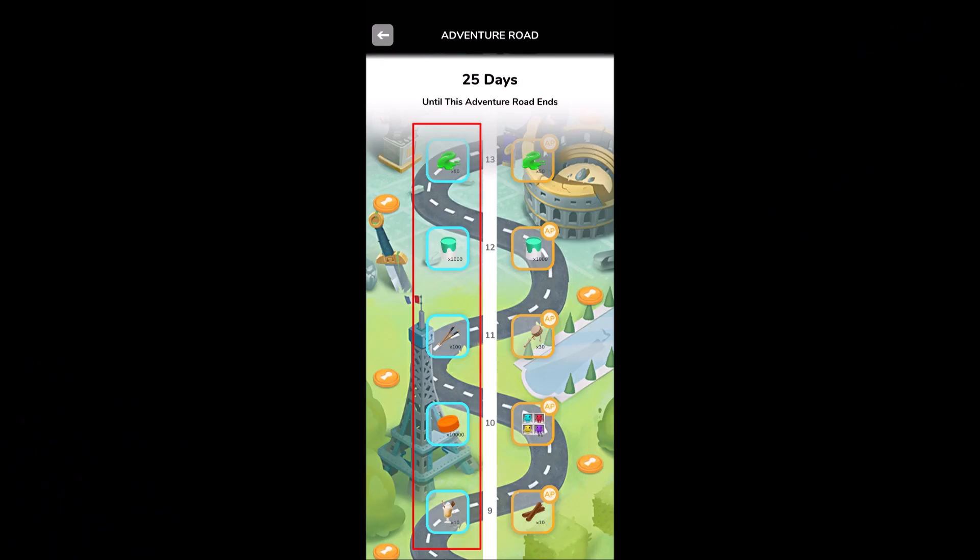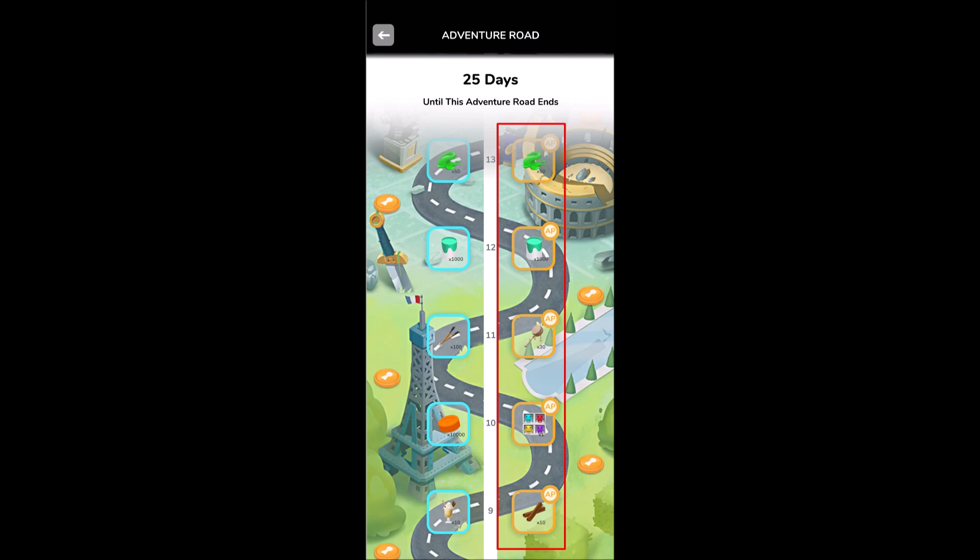Each tier has a reward, and some rewards are better than others. The rewards range from blue paint, the most abundant resource in the game, to more rare resources like dragon scales and ectoplasm. There's a column of rewards for everybody, and then there's a second column of rewards for people that purchase the Adventure Pass. To claim the rewards for each tier, you need to earn 300 points per tier, and there are two ways to earn points.